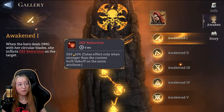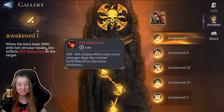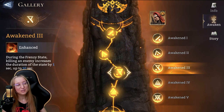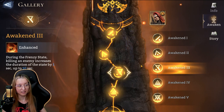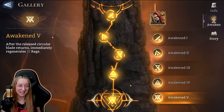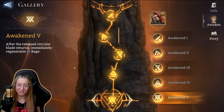She might be my favorite. Her awakening one: when the hero deals damage with her circular blade, she inflicts defense reduction on the target — one of my favorite debuffs in any game, she's my goal for this faction. Awakening three: during the frenzied state, killing an enemy increases the duration of the state by 1 second up to 10 seconds. Awakening five: after the circular blade returns, immediately regenerates 15 rage. She sounds like such a badass — these frenzy-type low-HP sacrificial heroes are really interesting, and she might be hard to use in other areas of the game, but super fun.